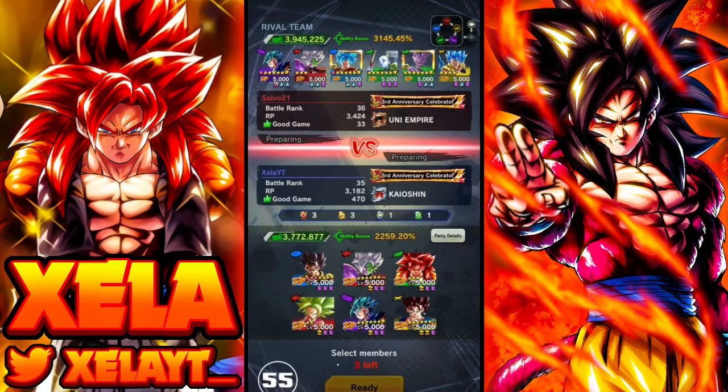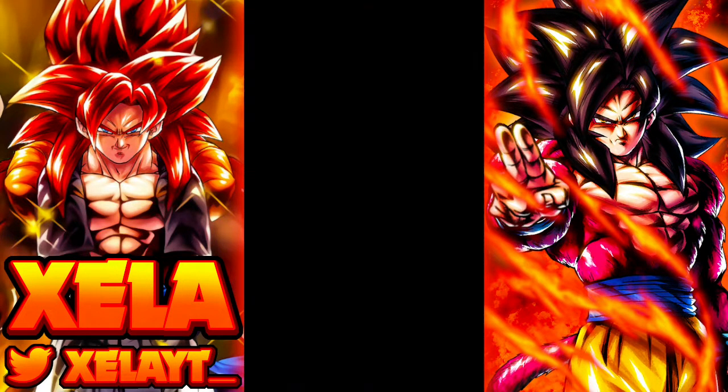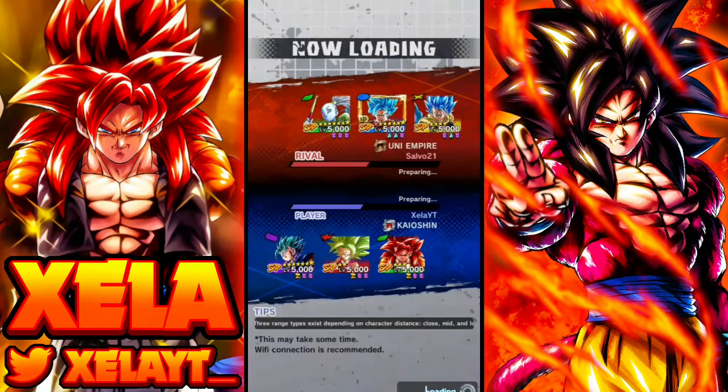For the next match we come up against Salvo21 running a god ki team — Zankar boosting Vados most likely. I'm confident going with this because he's gonna start with Vados, he'll bring Gogeta Blue probably, and definitely that seven or eight-star VB unless he decides to counter my Zamasu. Let's see if I'm right — I send green, blue, yellow. Oh, he did actually bring yellow.